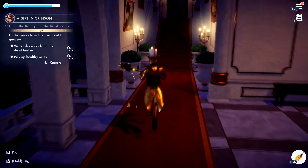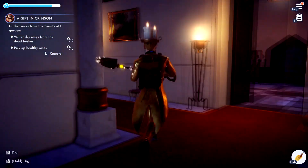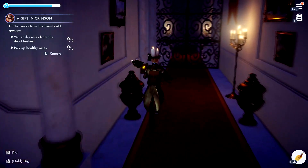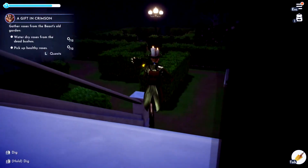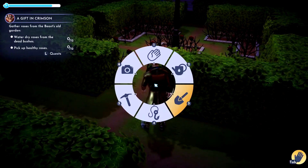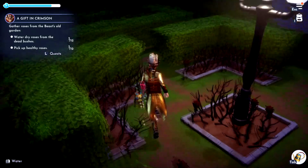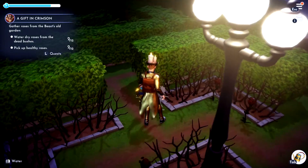We got to water the dry roses and pick up healthy roses. I remember just over here there was a rose garden. We take a left and then another left and there are some roses up here. Oh, they're all dried out of course. So let's grab our watering can and water them. That allows us to pick them up afterwards — we just got to keep watering them and picking them up.